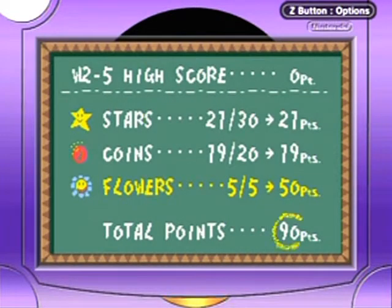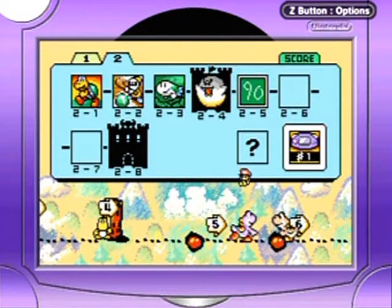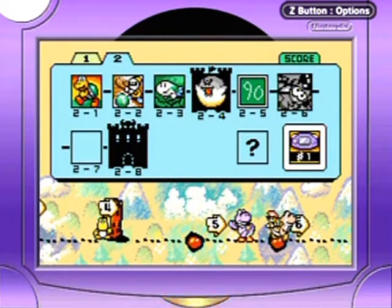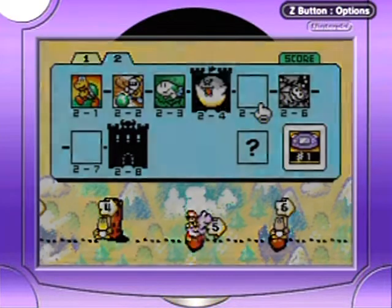Alright, so it looks like we're retrying this level. Hello everyone, and welcome back to the walkthrough. Because I spent like 20 minutes on the level looking for one red coin, basically. And it did not work, so we're going back over to 2-5.